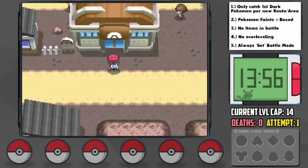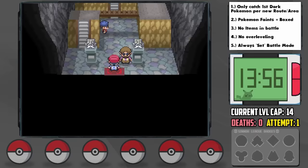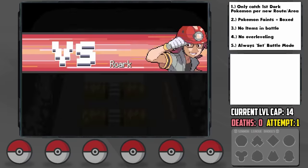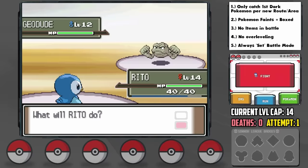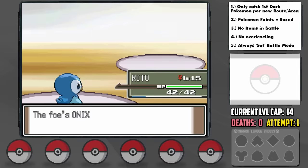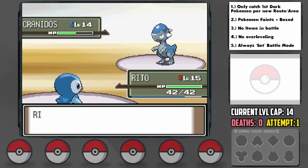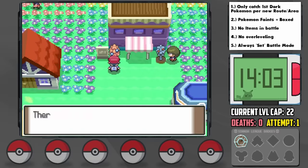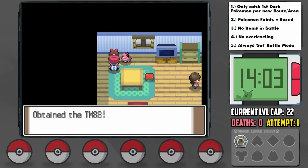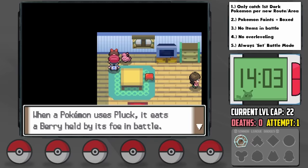Now before we move on, I have some business to attend to — just shut your eyes, this is going to be a slaughter. Our first encounter isn't available until Eterna Forest just after the first gym, so just let it happen. In Floroama Town we can pick up some useful berries like Oran Berries, which are especially helpful early game, and one of the girls in the houses also gives us the Pluck TM, which I think is going to be very helpful very shortly.